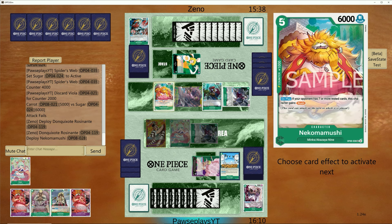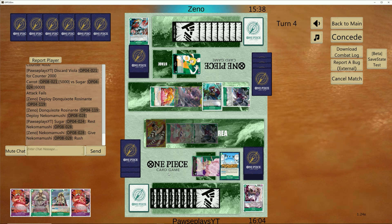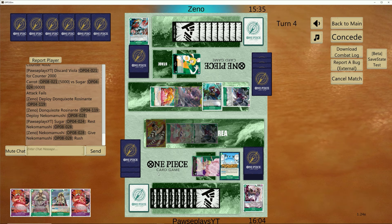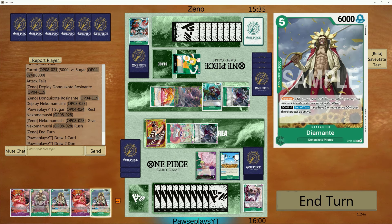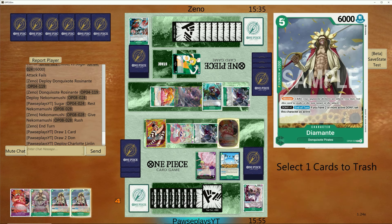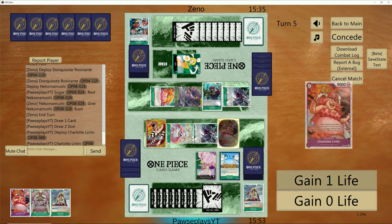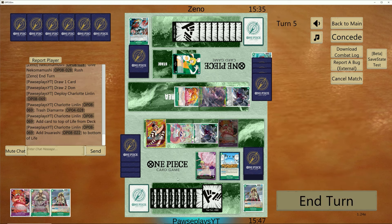We'll go ahead and do the thing because we knew she was going to rest this and we had the counter for it. Now she can't play anything on board without the threat of Sugar arresting the card. Let's rest this because she wants to attack with Inurashi — that's okay, it'll get locked down with Cage. We're at 10 — let's drop Linlin here, minus a Don, discard one Diamante, heal life, and remove this guy.